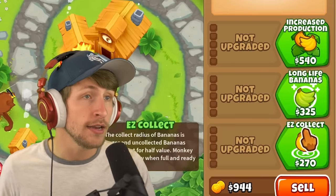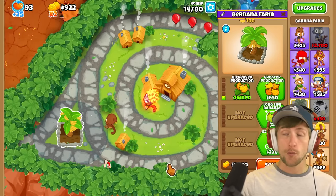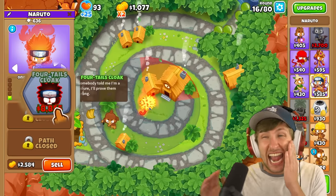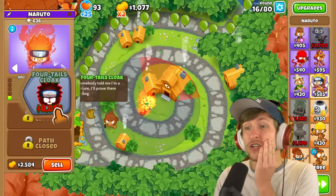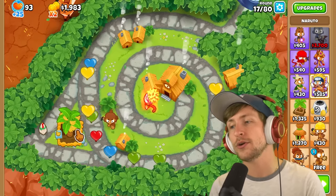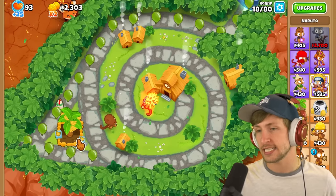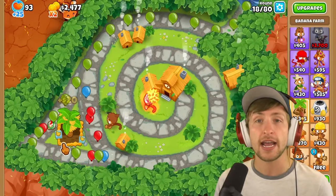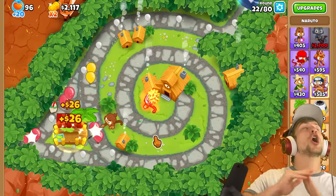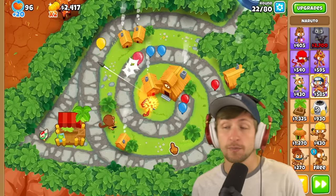The ultimate cross-pathing mod is amazing because it allows us to get all three upgrade paths on any tower. So we can get increased production, long life bananas, and easy collect for really strong combinations. The four tails cloak is eight thousand dollars. 'Somebody told me I'm a failure - I'll prove them wrong.' The whole thing about Naruto is the main character has a dream and he's not gonna let anybody get in his way. When I first started doing YouTube as a kid I got so much pushback from people around me.